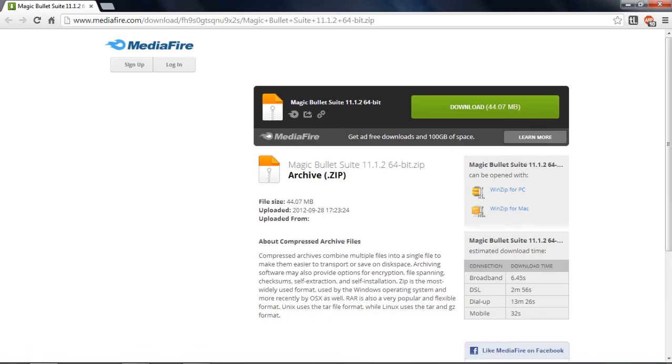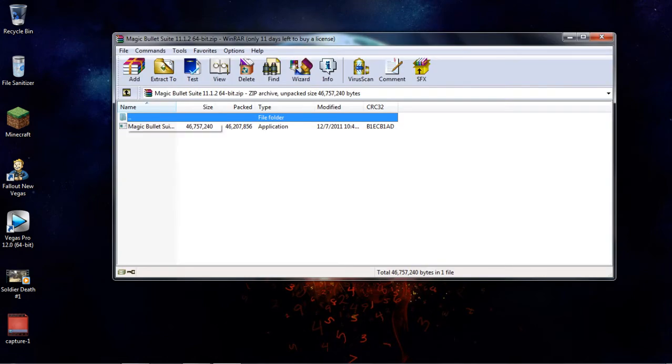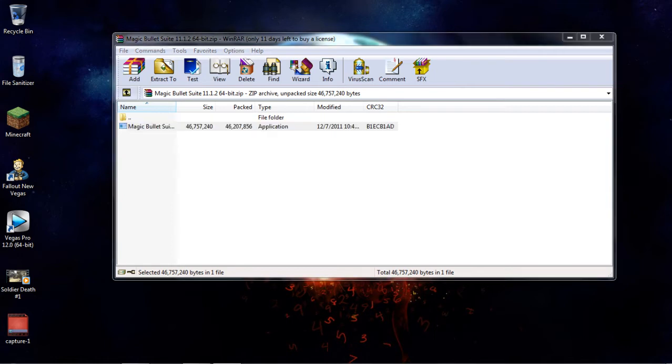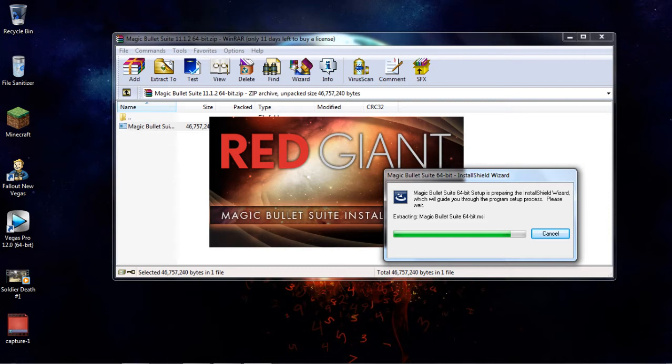For the first download you're going to want to go to the Magic Bullet Suite download — this is the first 64-bit one. I already have it downloaded. All you have to do is download it and then it will come up with a file that looks like this. Since you have WinRAR you'll be able to open it. Open up the application, click yes, and this will pop up — just let it load.